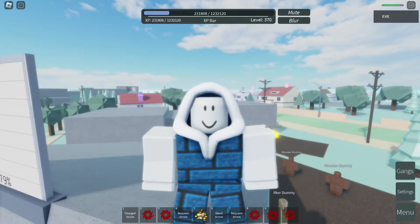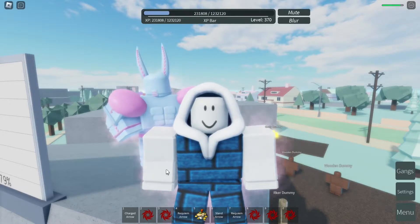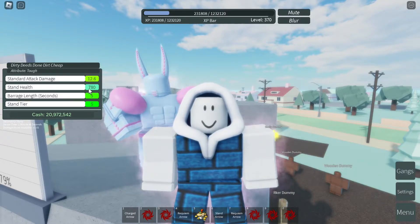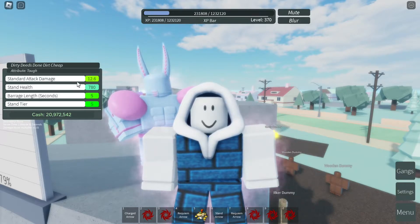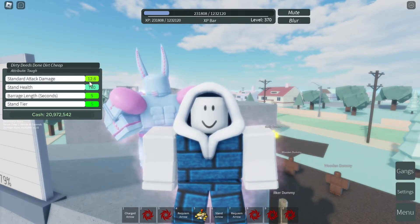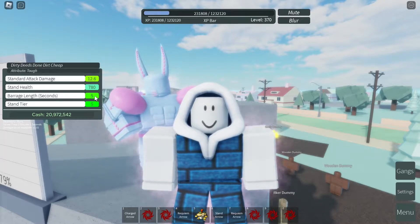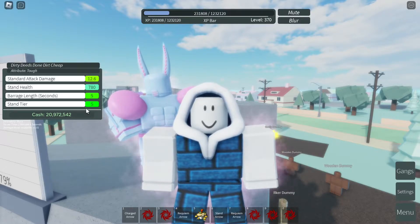Hello everyone, welcome to another Stand the Upright reboot video. In this video I'm going to talk about D4C, which is Dirty Deeds Done Dirt Cheap, with an attribute of tough. What tough does is it decreases your damage by 10% but increases your health by 50%. As you can see, your standard attack damage has gone down to 12.6 while the stand health went up to 780. The barrage length remains 5 seconds and the stand tier is S tier.